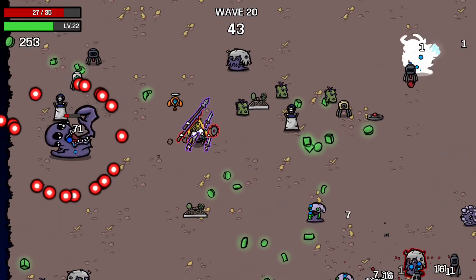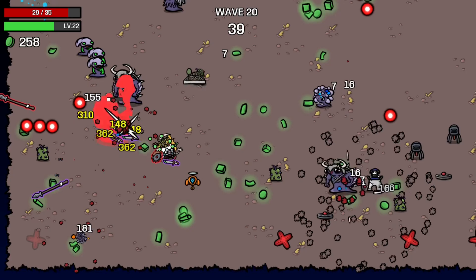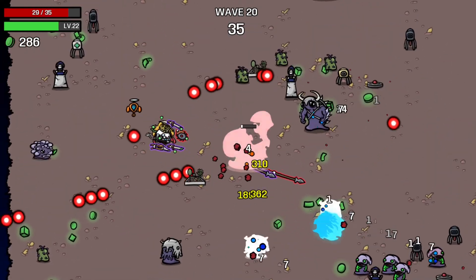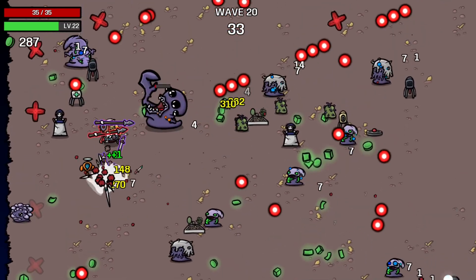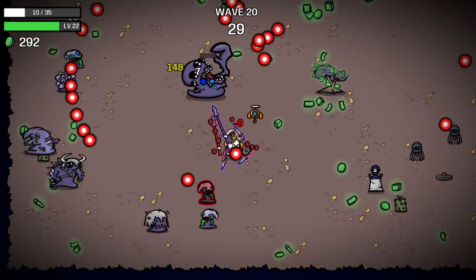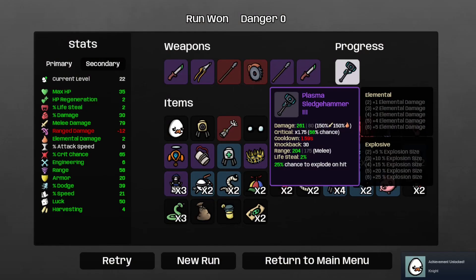Ow. And the boss is almost dead. Ow — I don't think that was even the boss that did that damage; that was one of those Viking helmet guys. And we won the run! So that's nice. And we got a plasma sledgehammer, which has a 25% chance to explode on hit — so that's gonna be fun to play around with.